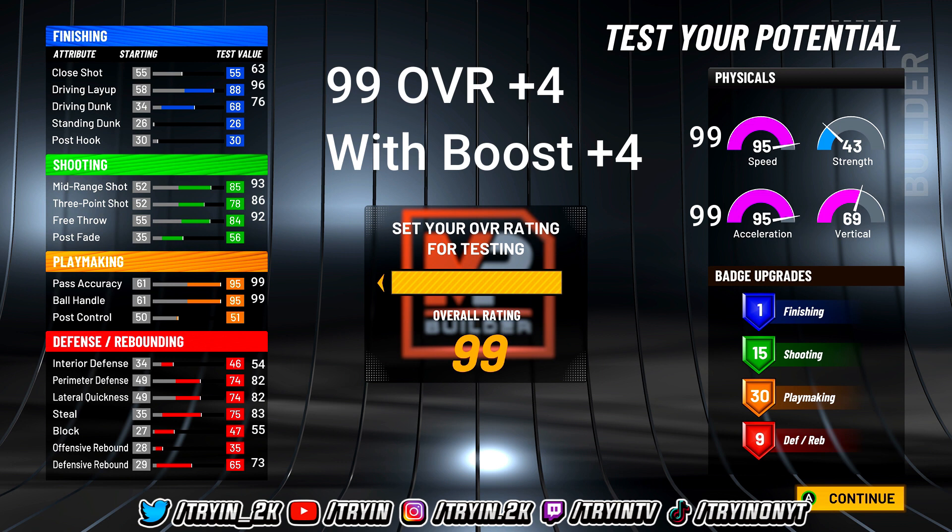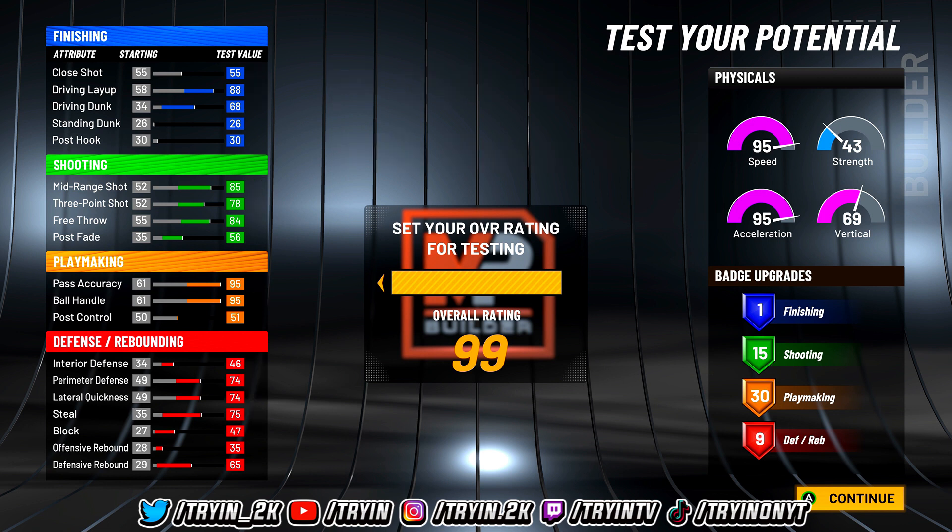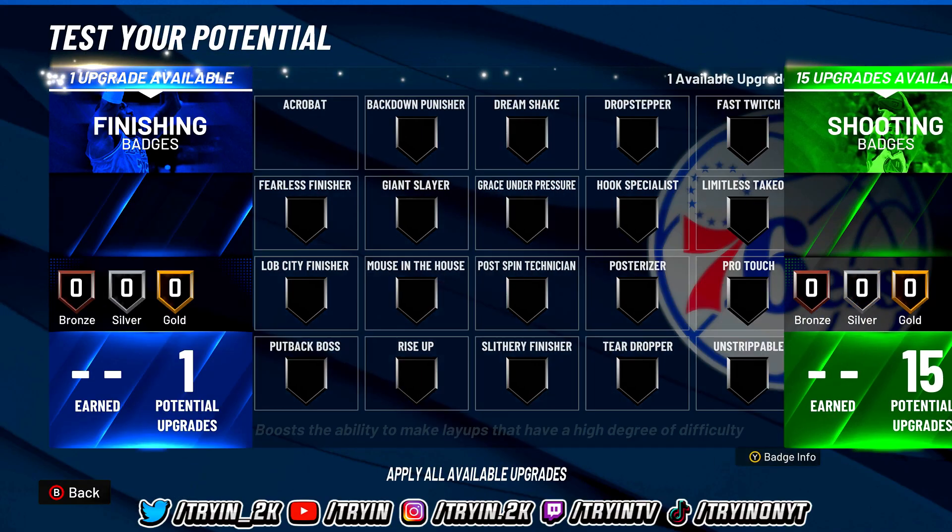Once you upgrade your player to around 85 overall, you'll already have 95 speed. If you do your weekly workouts at the Gator facility, it adds a plus 4 to your speed and acceleration, so you'll have 99 speed off the rip. A lot of builds out there don't even have close to 95 speed — just by making this build you already have a huge speed advantage.